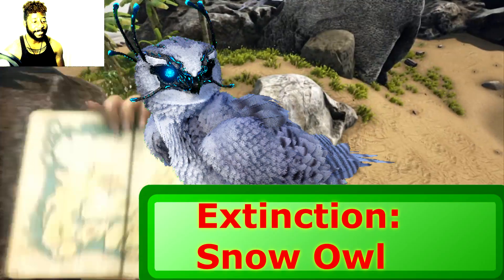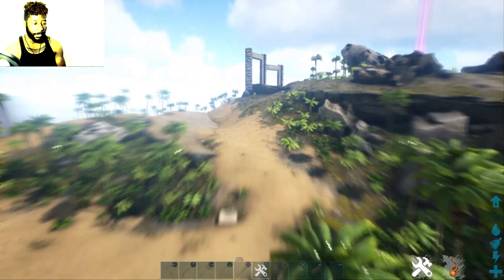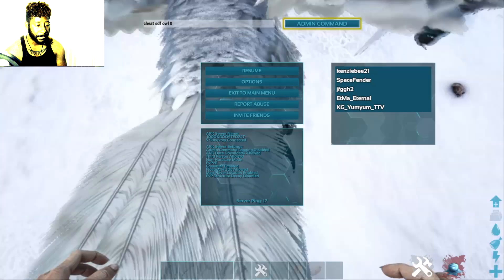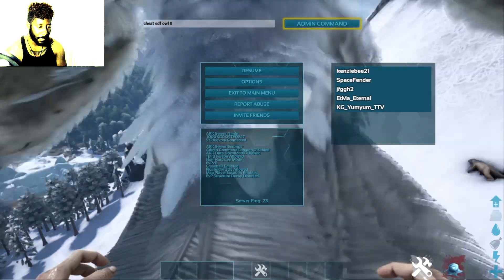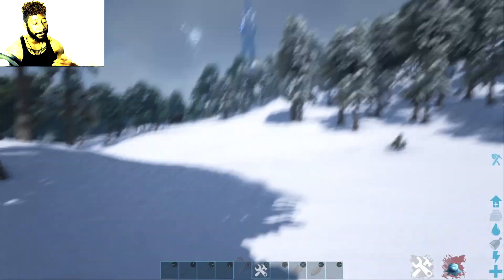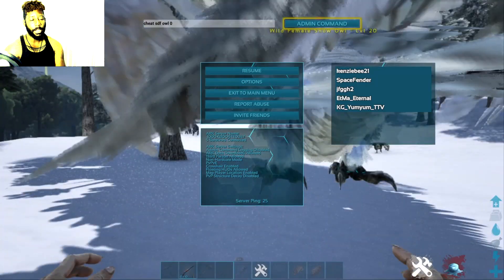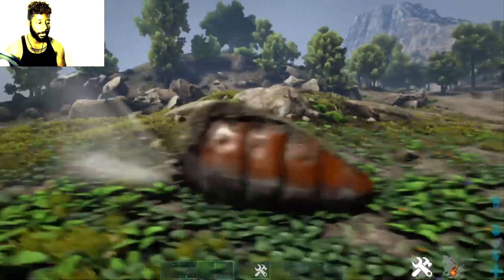Now I'm spawning snow owls from Extinction on The Island. They're an aggressive breed — they'll attack anything they see. I spawn them in the snow area as well. I do have snow owl saddles available in airdrops when I'm online — I spawn a lot of airdrops around one area and put the saddles in those drops.